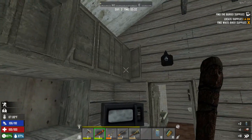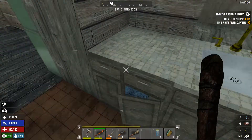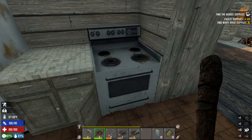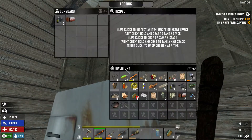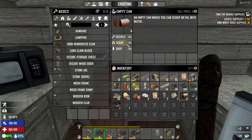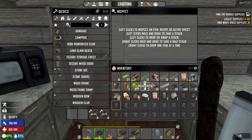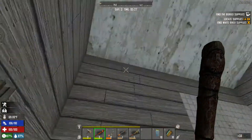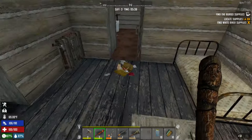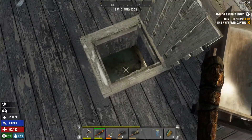All right, back to looting. What do we got? Water — all kinds of water. Cooking pot. Okay, very nice. We'll probably scrap that and scrap the cooking pot as well. Let's see what's down here.